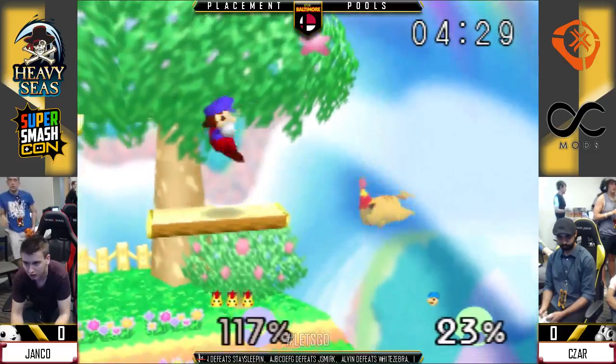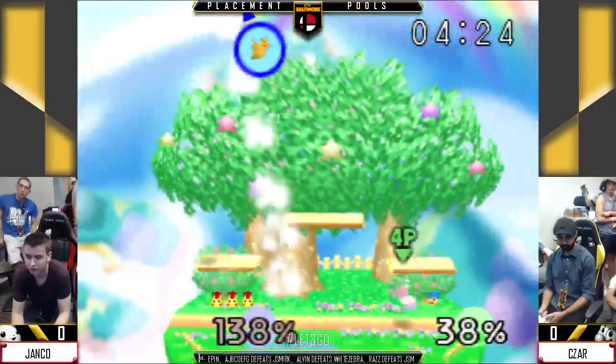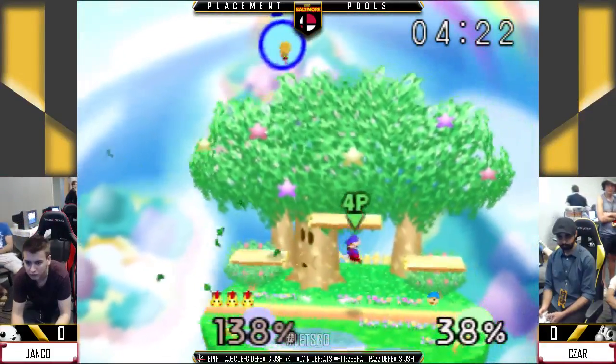Kirby can just kind of hover in the spot where you know Mario's going to be and just throw it down there. Yeah, Kirby's down air really messes with the Mario Bros.